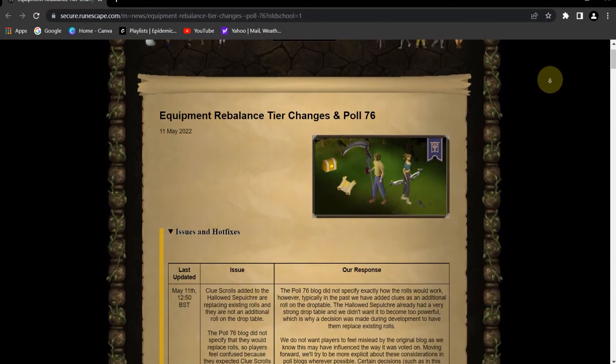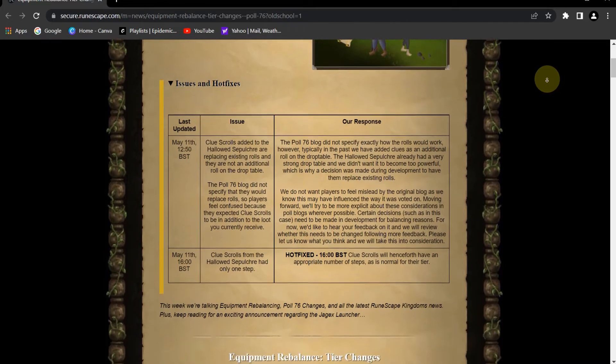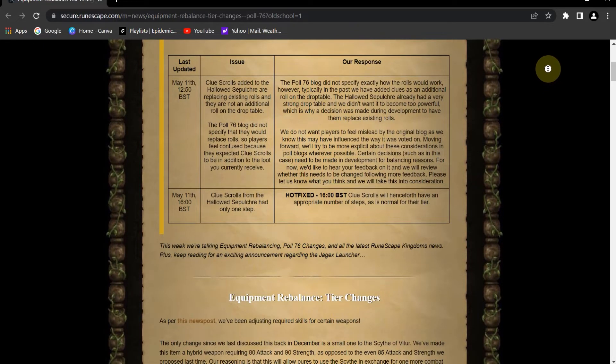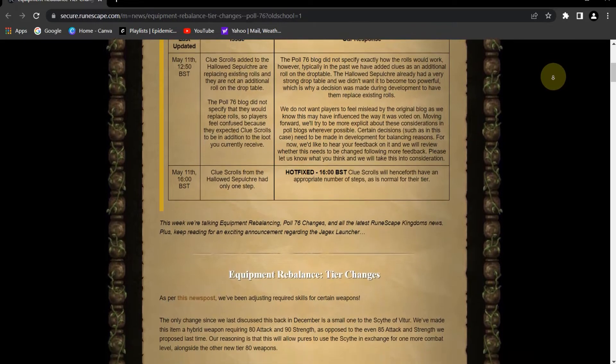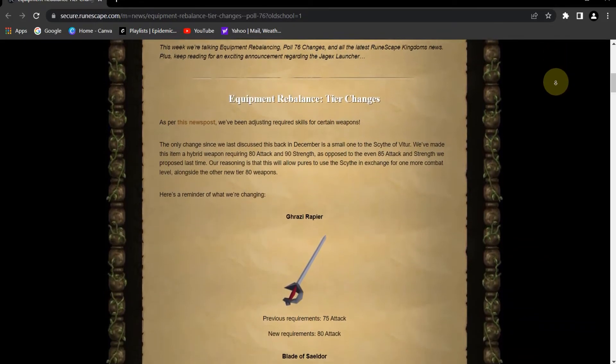Yo everybody, welcome back to another video. This is just a quickie going over the equipment rebalance and tier changes for weapons, and a hotfix for clue scrolls from the Hallowed Sepulchre. The issue was that they only had one step, and the hotfix is that clue scrolls will henceforth have an appropriate number of steps for their normal tier — so they'll just match what you'd get from a regular clue. Good update Jagex, way to keep things balanced.